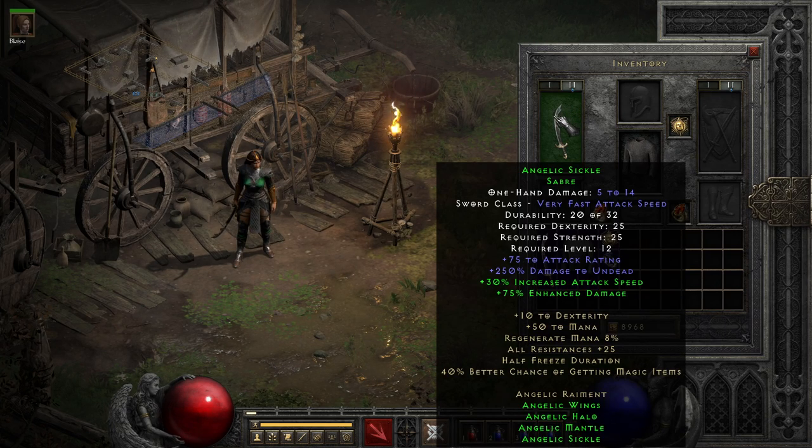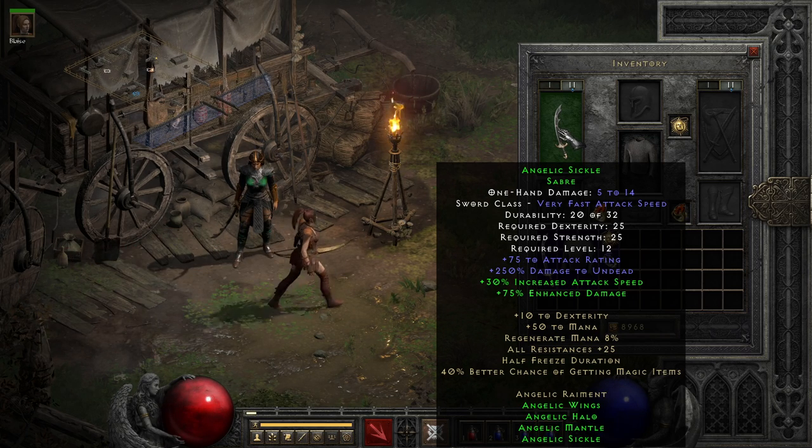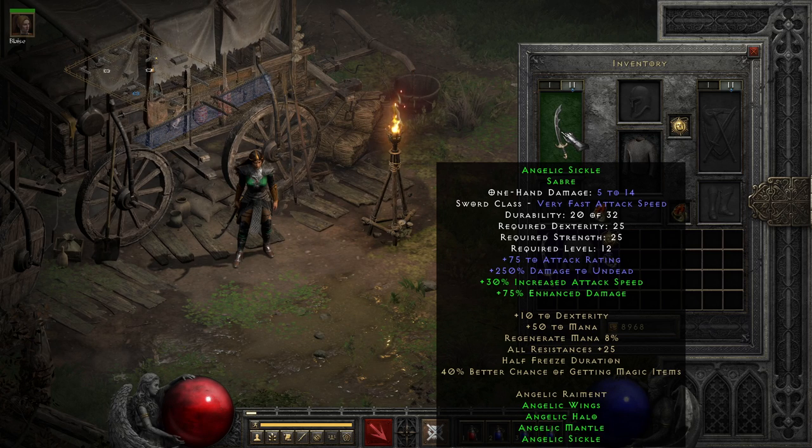Starting with the sword, the least desired part of the set, but still pretty good for low level kick builds, we have the two part bonus that raises its damage a little bit, and a three part bonus that grants it the desired attack speed boost. Though, generally, the main situations where I would be using this, the full set will work fine, with the sword being the first item I start cutting later on.